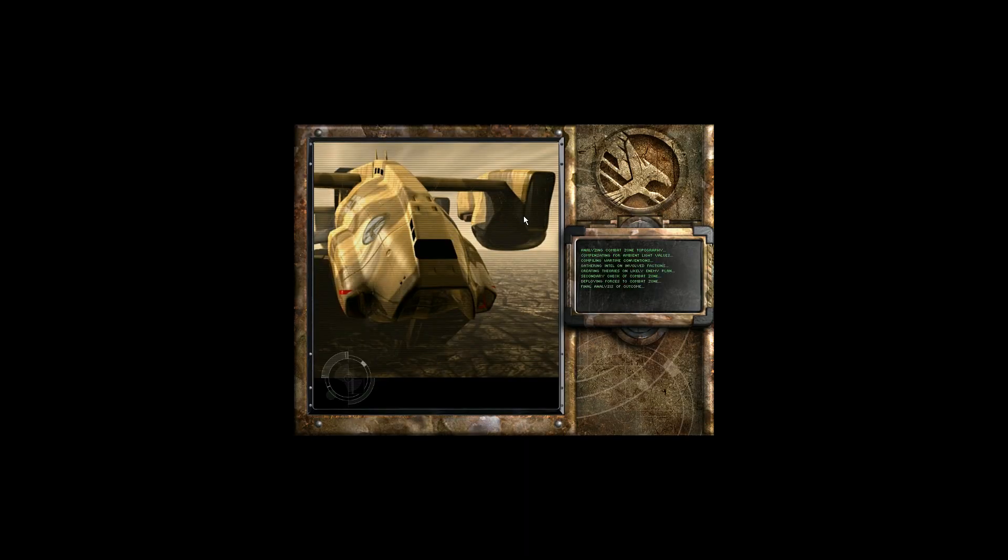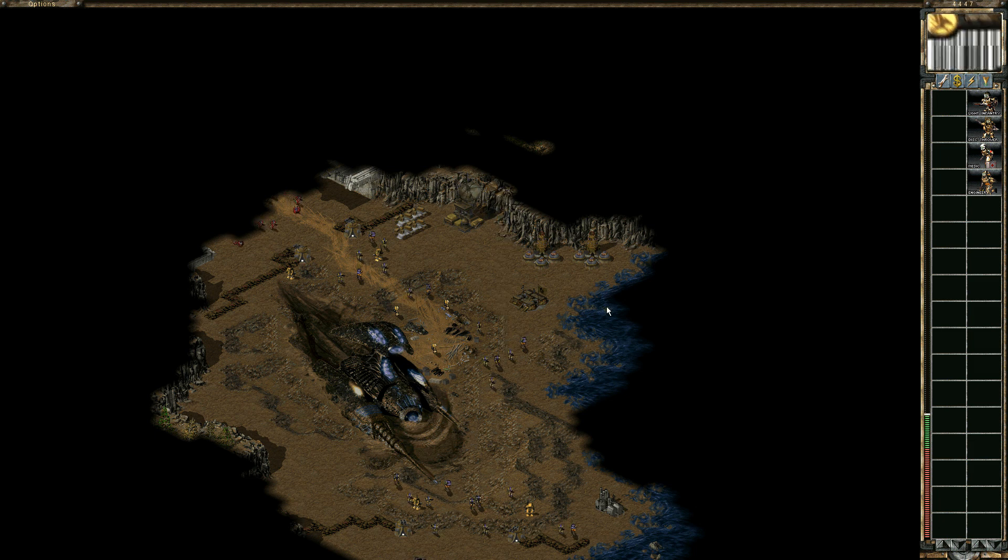By the way, this is the first introduction of the Ion Storm mechanic. But first things first, let's lower the speed and the sound. Let's drop all the Ions over here and try to get those two targets up and running.